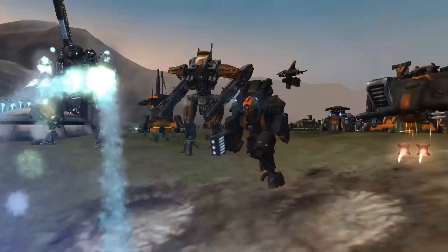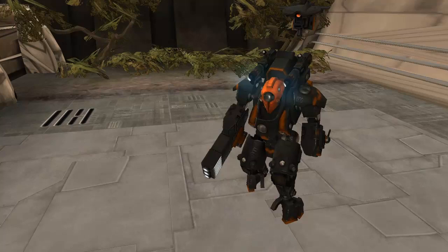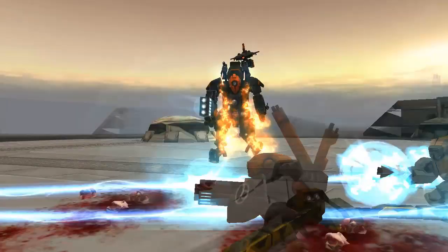The Ghost Keel Stealth Suit is a more powerful variant of the XV-15 — a powerful ambush unit with upgrades to fit your needs. However, it cannot attack when its stealth is active.